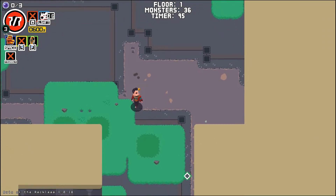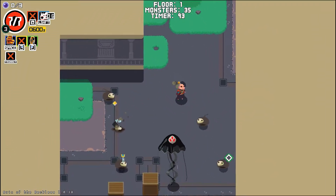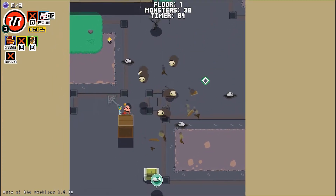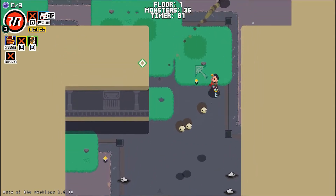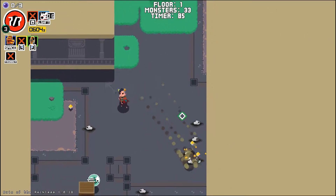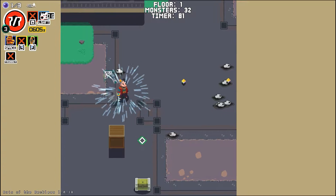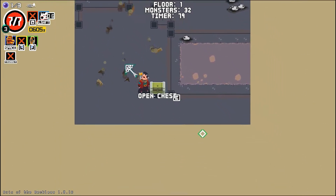You play as a character with recklessness in their heart when they were alive, and upon death, your soul was attracted to the beacon known as the Ruin of the Reckless. Legend has it that any spirit that makes it to the top of the tower will get their wish granted, and thus you set out with that goal in mind.